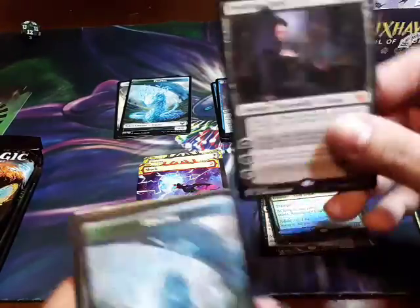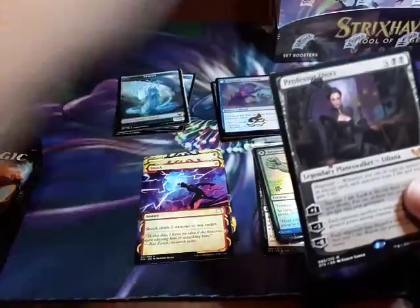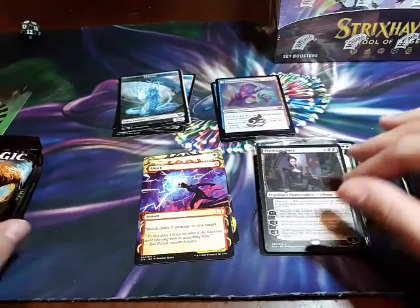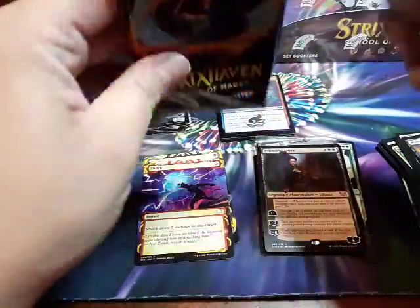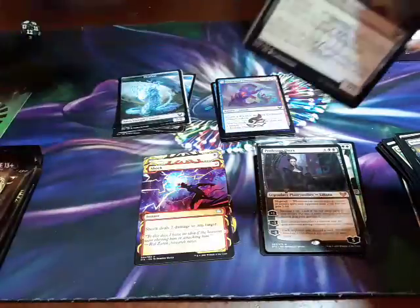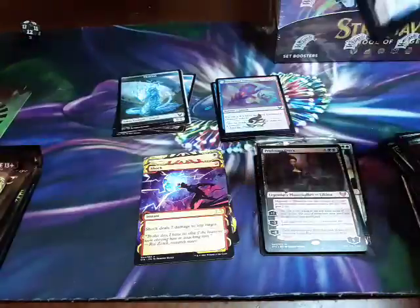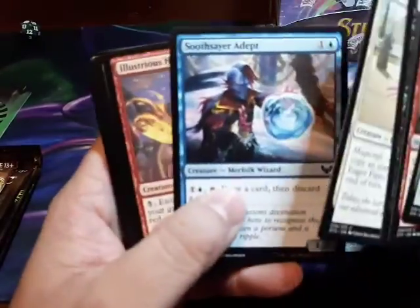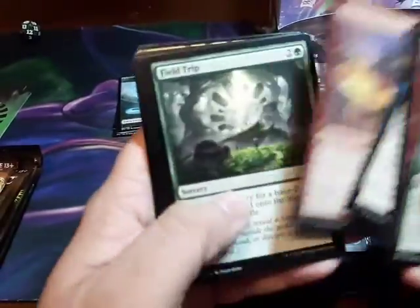Okay so this right here is my friend's box. This is my box, but I'm opening his. He got this Liliana — he is so freaking lucky! It's Professor Onyx, but we all know it's Liliana. Apparently if I don't get that one in my box, I'm gonna cry. Well, I won't cry but I'm gonna be sad.